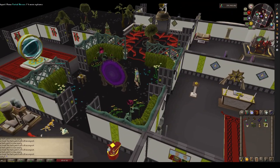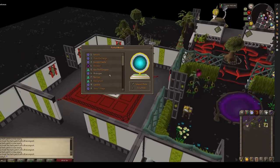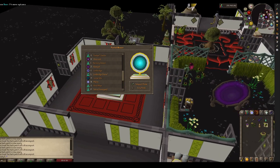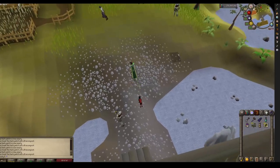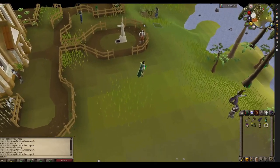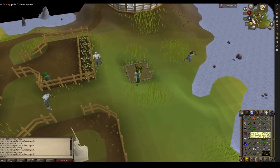The next place is probably the highest level patch — Harmony Island. You might not have this one, but if you do I use my portal nexus as a teleport. It requires the elite Morytania diaries, which has like a 90+ fishing requirement. I boosted for whatever it was — 96.